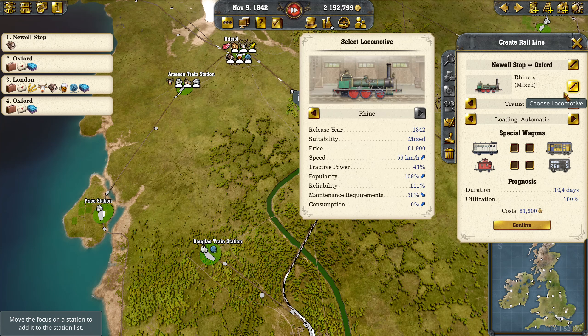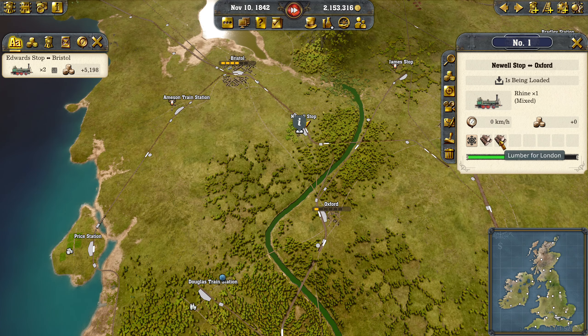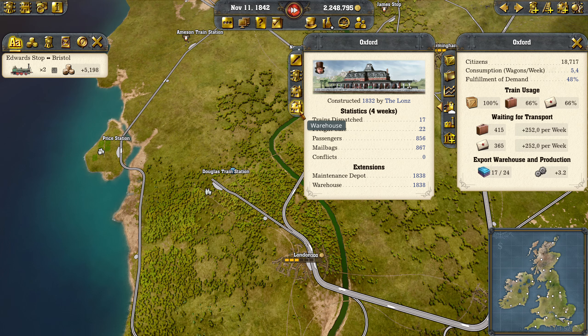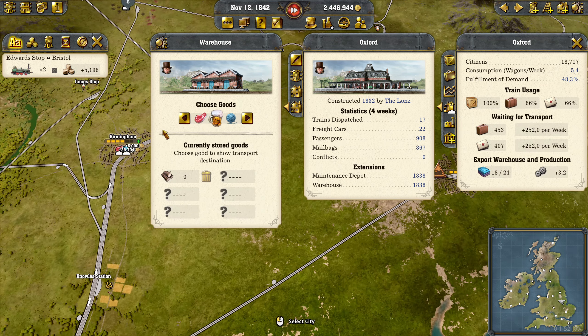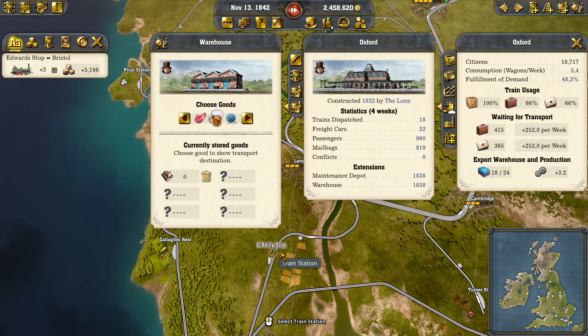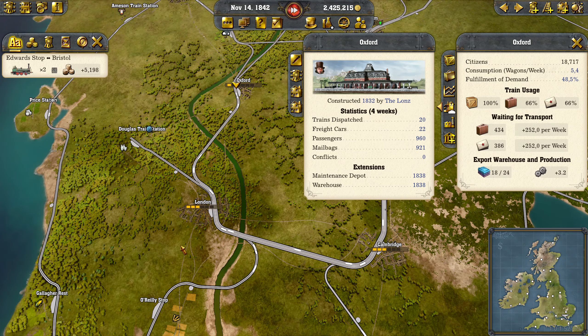So I'm going to grab a Newell to Oxford to London, back to Oxford to Newell. This is going to be a singular Rhine — we're going to start off with one. This should take a lot of lumber across. Oxford is also going to need some stuff in its warehouse, so we're going to need wood. We've got it connected to that and there's no need for cows over here.